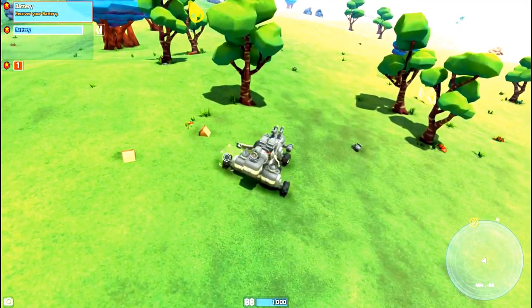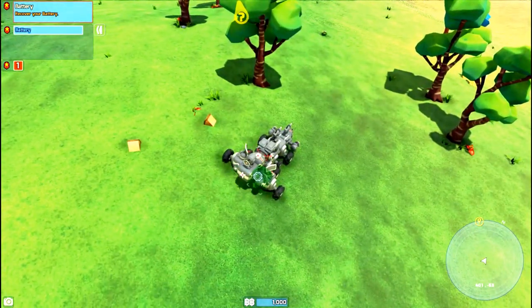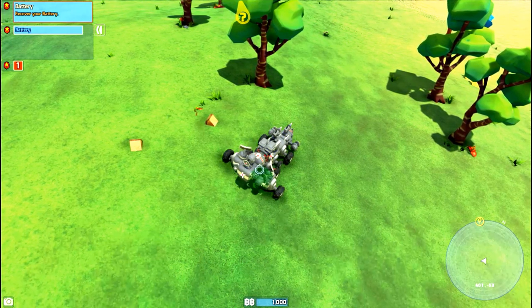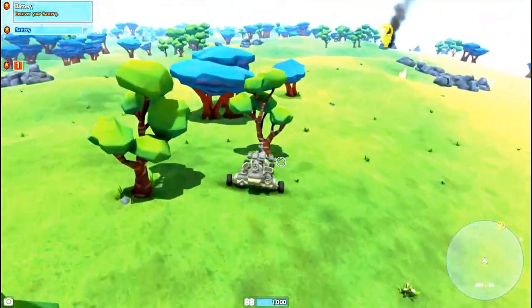I think this is a light right here on the ground. Yes, because there is night and day in this game. Let's rotate it. Still looking for that battery — let's move this way.